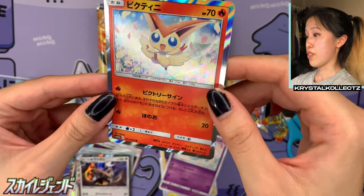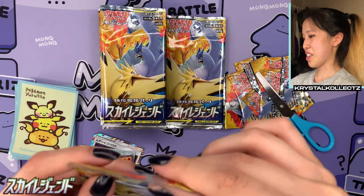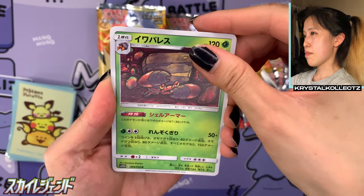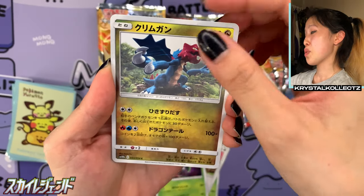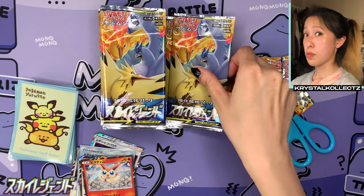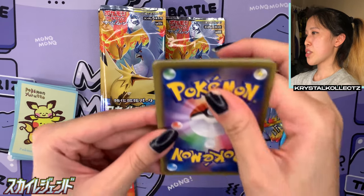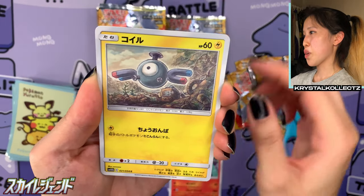We have Cryogonal, a nice Magneton, Mesprit, and then lots of holos in the set — we have Victini. Love the vibrance on that one. Sorry Team Left — I think we're taking a lot of wins today. We have the secret rare but we haven't yet pulled a GX, which is very interesting. Maybe we'll pull one on the Team Left side. The only way Jay can come back is if we also pull a secret rare on that side. And here is Pokemaniac — you never know. Sometimes these boxes pop up with two secret rares and you're like, 'I didn't know there were going to be two in this box.' But that's the best feeling.